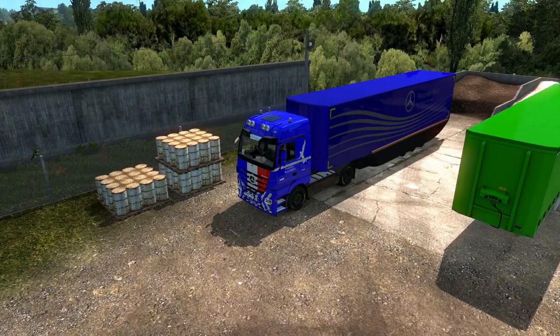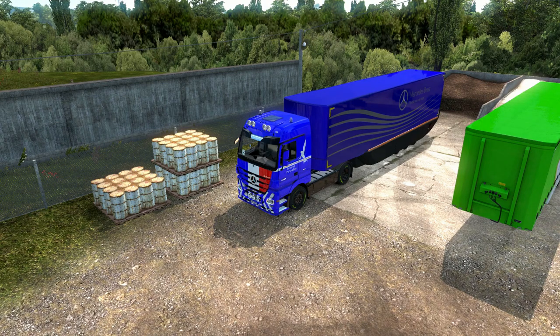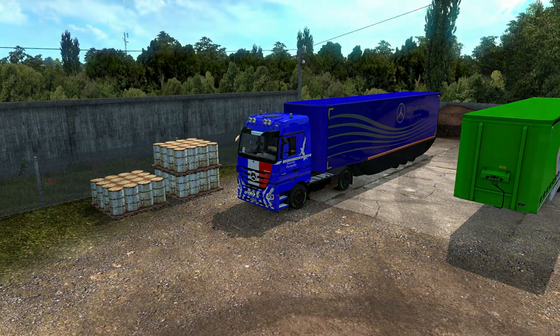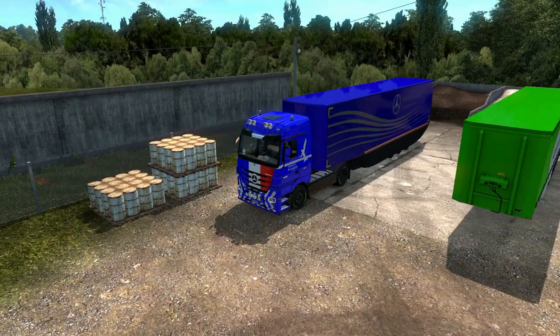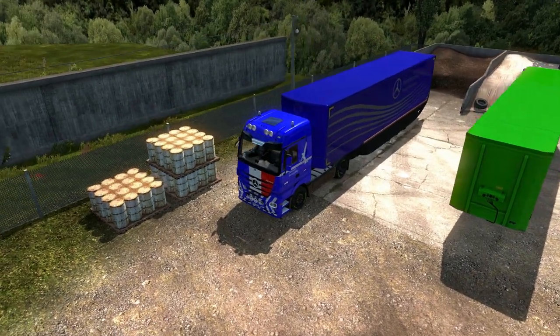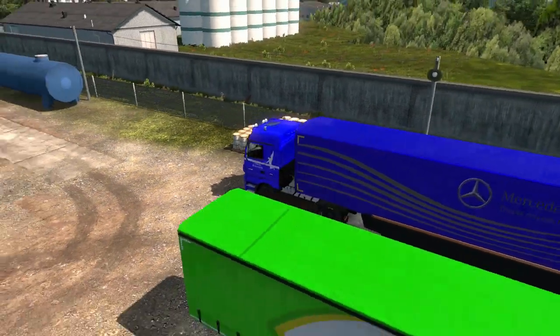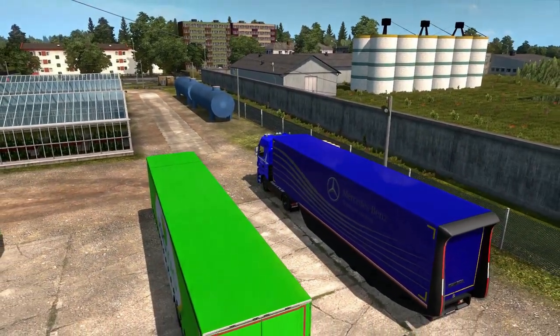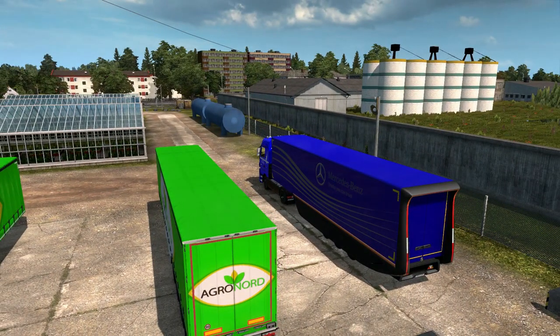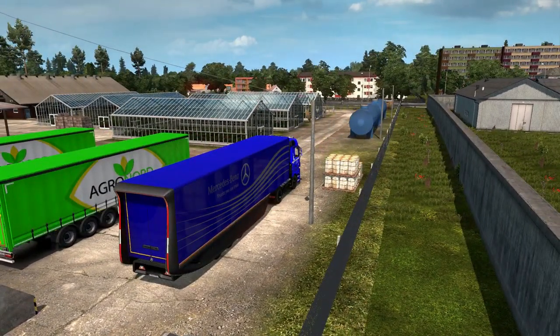I noticed this in ATS2 — our corporate blue that I throw on quick and dirty on the trailer, because that's not a skin, that's just a selected blue. I feel like it's creeped a little and it does not entirely match our corporate blue on the skin we placed on the truck. I don't know what's different, but my OCD does not like it. This is a super cool trailer and it is in the Steam Workshop — a lot of options when you're building it at the trailer dealer.